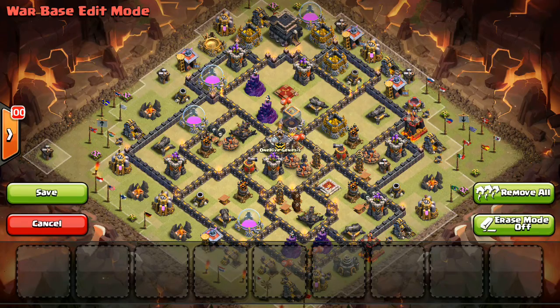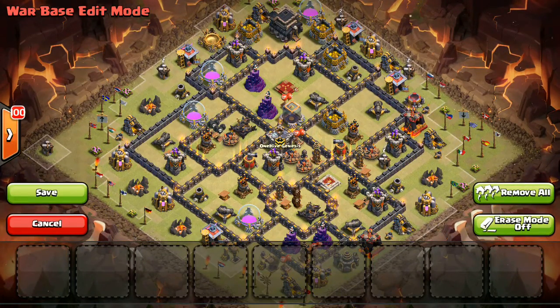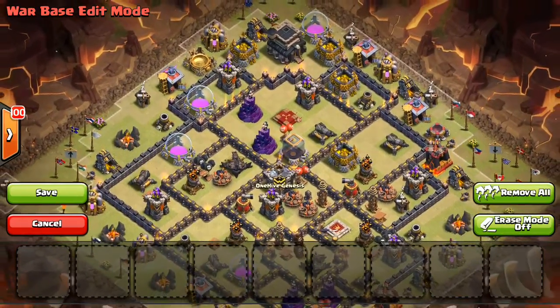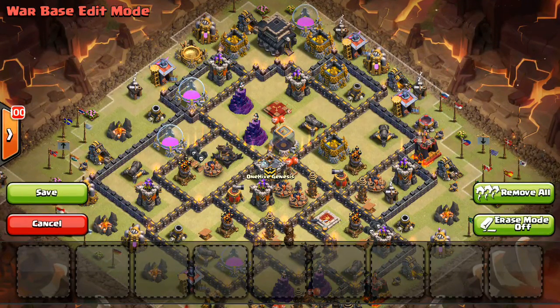In this video, just in the meantime, I wanted to go ahead and show my war base because I am changing it. Usually we don't show our war bases at 1.5 Genesis, just because if someone from another clan is attacking us and they see this video, then they know where all the traps are. But I wanted to show this because there are a lot of Town Hall 9s out there, and I've been asked about bases before, especially war bases.